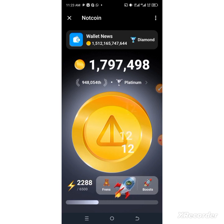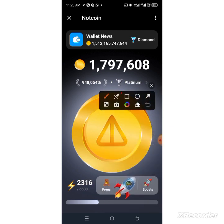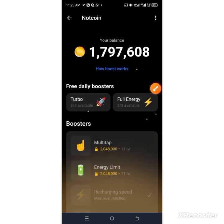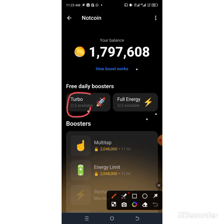The next thing you need to do is use your earned points to rank up your position for the airdrop. To increase your rank, go to the Boost section under Not Coin. Once you tap on Boost, you'll see the daily boosting options. There are three daily boosters: Turbo and Full Energy. Tap the three-over-three available boosters.